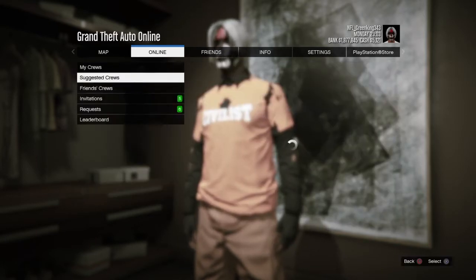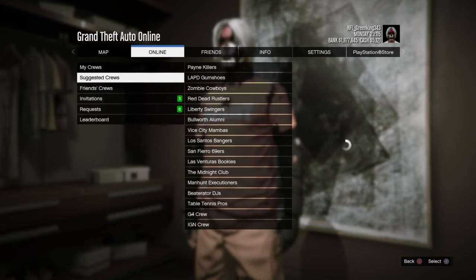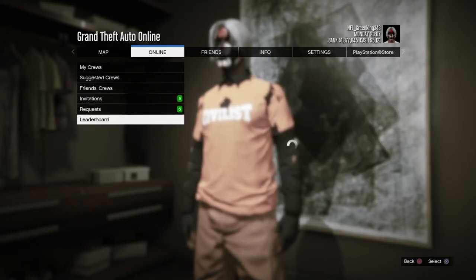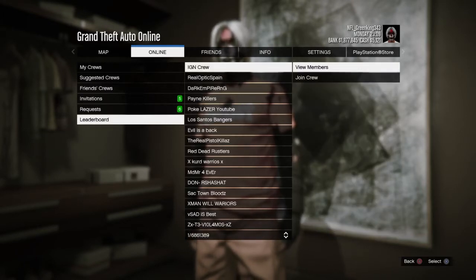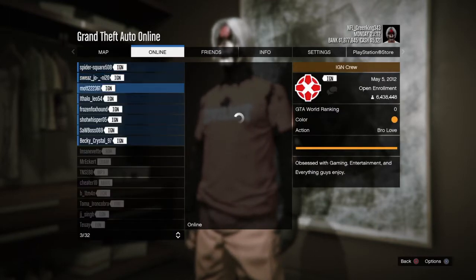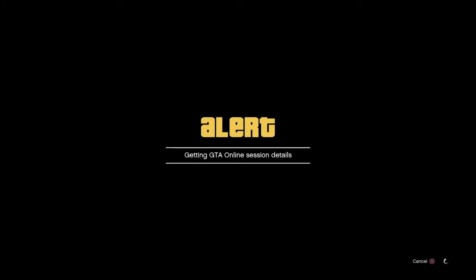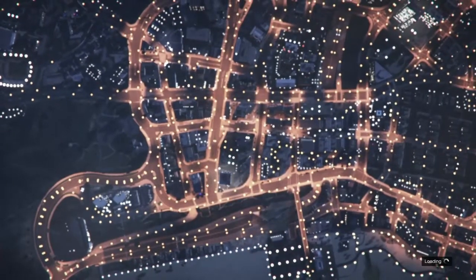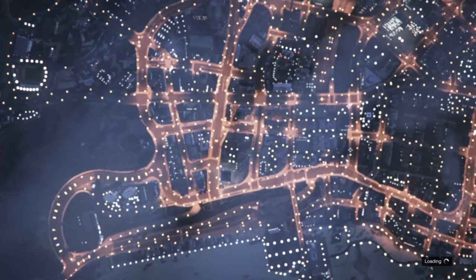Go to Crews, and the crew section you want is under Leaderboards. Click on the first one on the leaderboard. From there, try to join one of those random people's lobbies, just like I am. Once you find someone, you'll be joining their lobby — just wait to be loaded in.